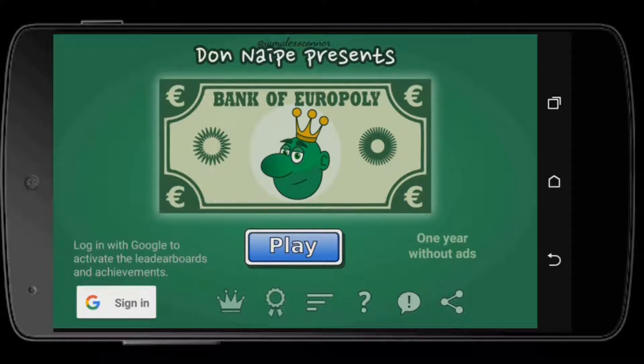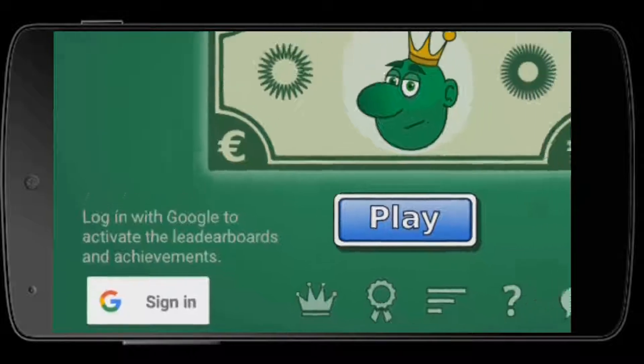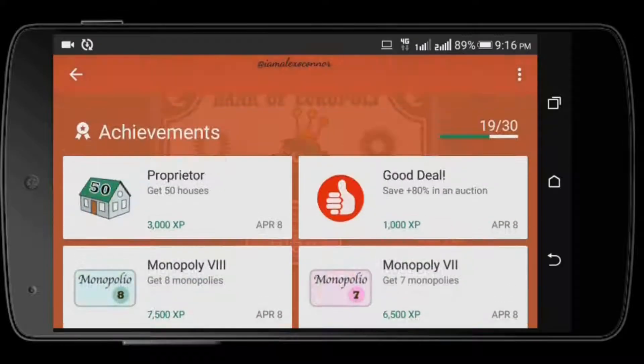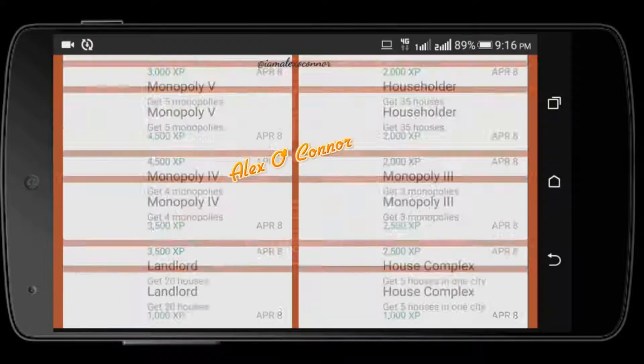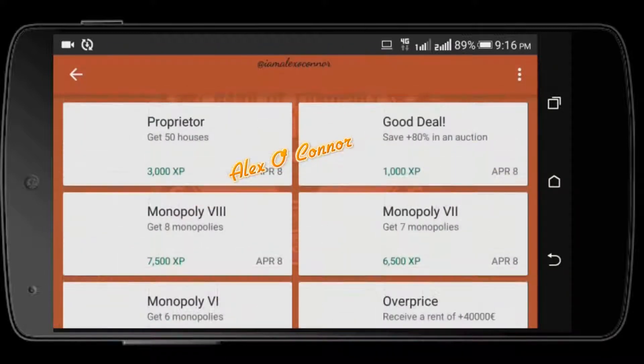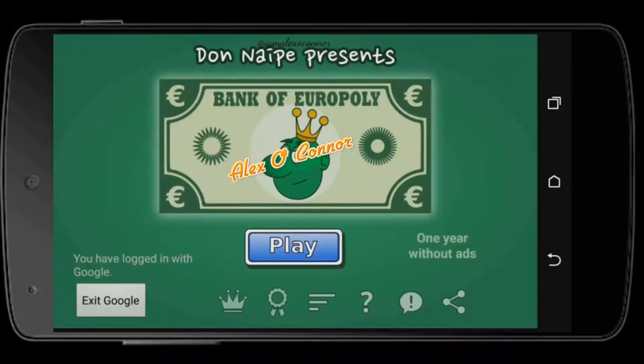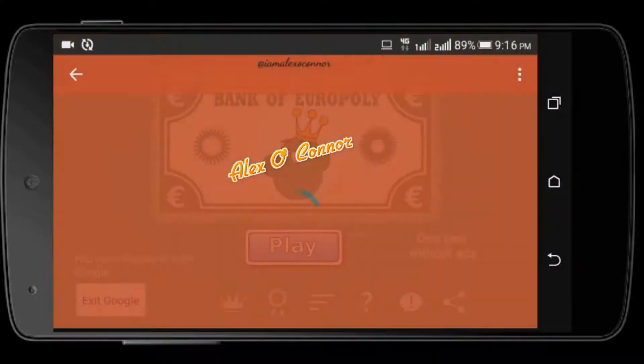As you click on it, you will be greeted with this screen. You need to be signed in in order to activate the leaderboards and achievements. I've already played this game 10 to 20 times just to check out the tricks and random stuff, so I have already achieved 19 out of 30. You can also check out the leaderboard.